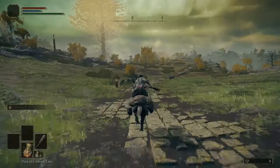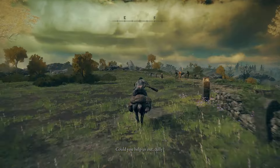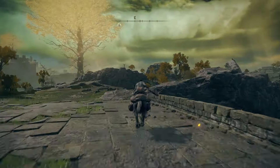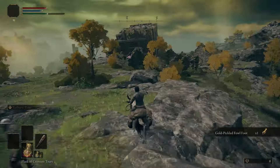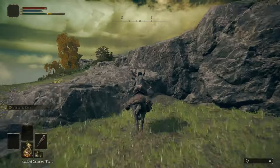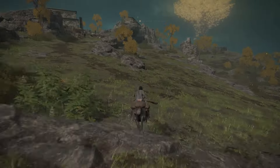There's something we need to get first: the Gold-Pickled Fowl Foot, which gives you 25% extra runes when you kill something — pretty good. Also make sure you hit that scarab. Now we're also going to get the Morning Star, which is a weapon that has bleed on it. Bleed basically does a flat amount of damage — 10% to be exact — and that dragon has a ton of HP, so we're just gonna get those things quickly.